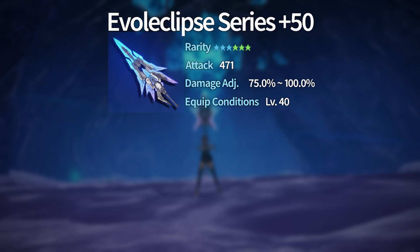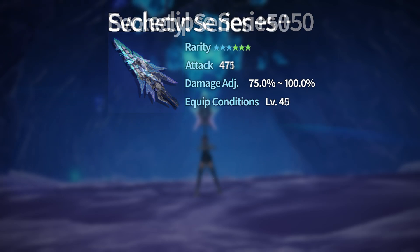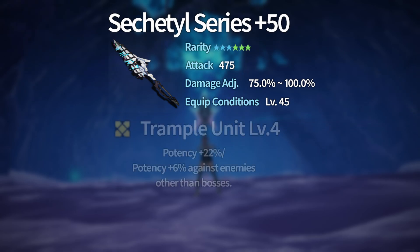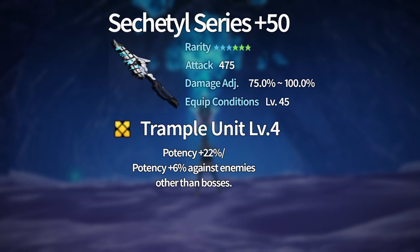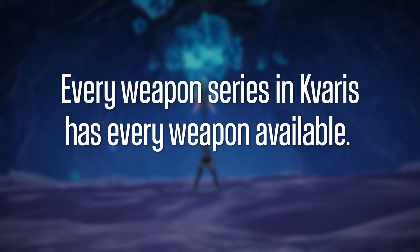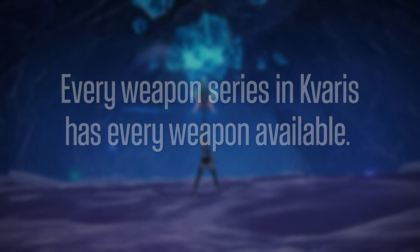At level 4, Elusive Unit provides 22 potency and 100% natural PP recovery speed for 20 seconds on a successful sidestep. The first droppable weapon series in the Kavaris region is called the Sectal series, with 475 attack at level 50, 75 to 100 damage variance, and requires level 45 to equip. Its item potential is called Trample Unit, which at level 4 provides 22 potency and an additional 6 potency against enemies that are not bosses. Also, every weapon series has every weapon available — a huge quality of life improvement for multi-weapon options.